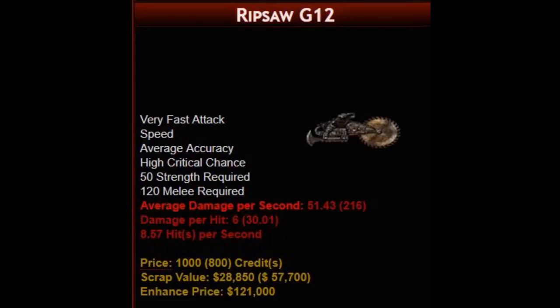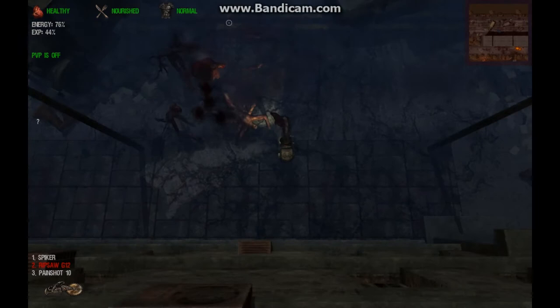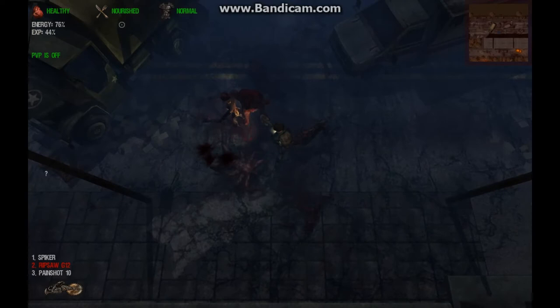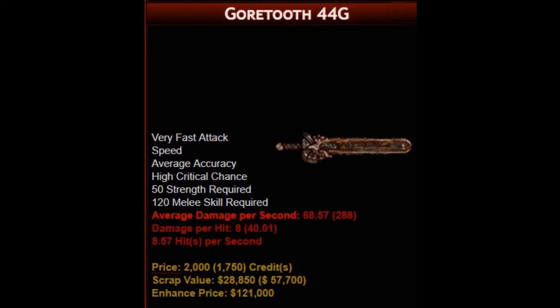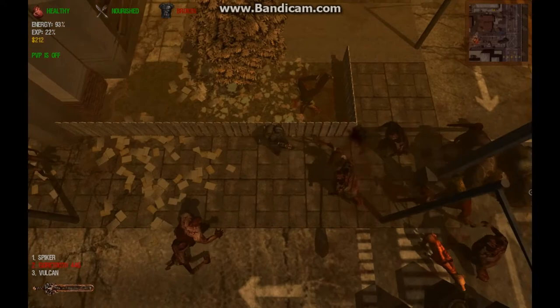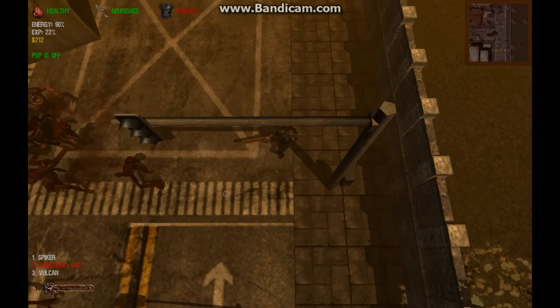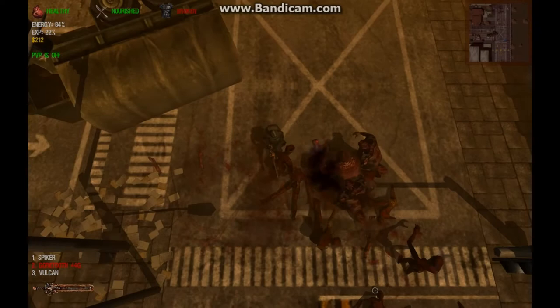The highest possible damage per second is recommended, so students should upgrade to the most powerful chainsaw they can afford. The Ripsaw G12 is a 120 proficiency weapon that delivers 216 damage points per second. Contrary to chainsaw naysayers, it is surprisingly effective in black zones — it can take out local zombies with less than two seconds of contact and can be used to seriously wound irradiated rumblers before finishing them off with a rifle or pistol. The Gore Tooth, also a 120 proficiency weapon, is an absolute monster, delivering 288 damage points per second. Basically, it slices through black zone threats as easily as the Ronin Pro diced through normal zombies in the blue and green zones. The only more powerful chainsaws are expensive, unique, and limited edition items beyond the grasp of impoverished students — fortunately, they are not necessary. The Gore Tooth will handle black zone threats quite nicely, and it is also useful for boss hunting.